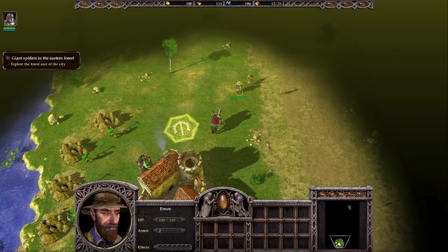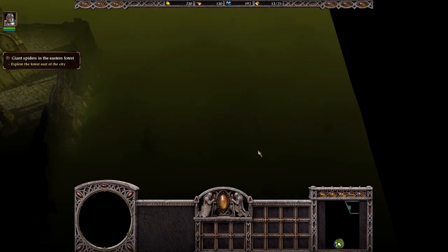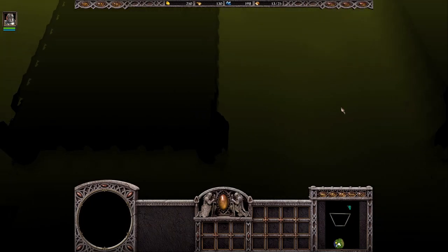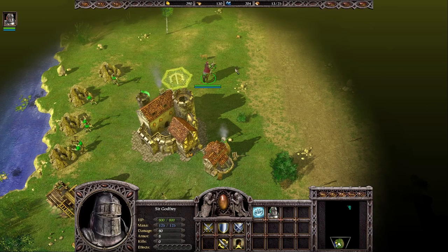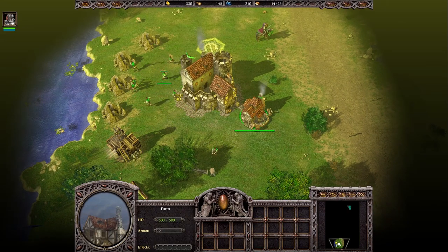As we heard from the envoy, he actually gave us a hint. We also received a side quest — an optional quest — to explore the forest east of the city, which will be somewhere around here. We should find something that should help us a little bit in the fight, because this city is quite well fortified and it will be quite a challenge to conquer it. We have only Sergat III as a hero in this mission and we are starting with just this small base of stone keep and farm.